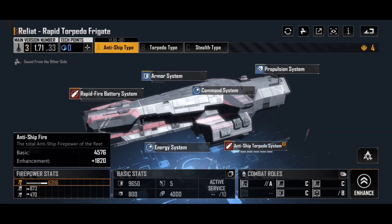That may not sound much compared to some of the destroyers out there, but this ship is only 4 command points. You can have 10 of these for 40 command points. And because they are available early on and the weapon blueprint is just standard missiles and torpedo blueprints, you can actually upgrade this really quickly and easily. The Reliat Rapid Torpedo Frigate anti-ship type is an excellent early game option.